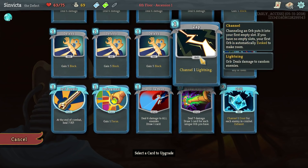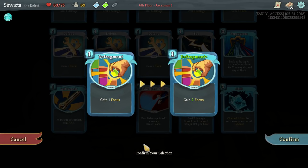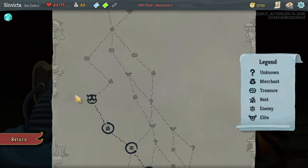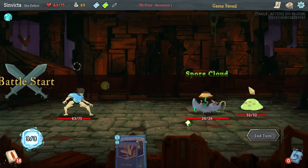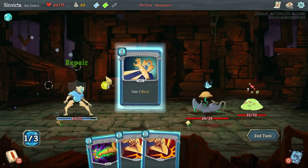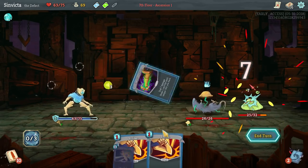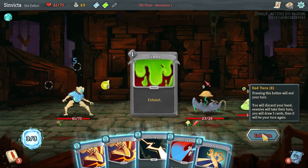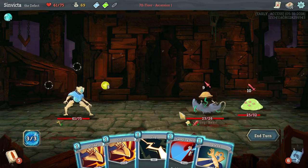Normally I would suggest going for an upgrade for Zap, but I actually prefer to upgrade Defragment. If you are lucky enough to get it early, changing that 1 to 2 focus is very, very helpful, especially if you start working along the lines with a bunch of Frost Orbs. Queue up Self Repair and we're just going to go to town here.